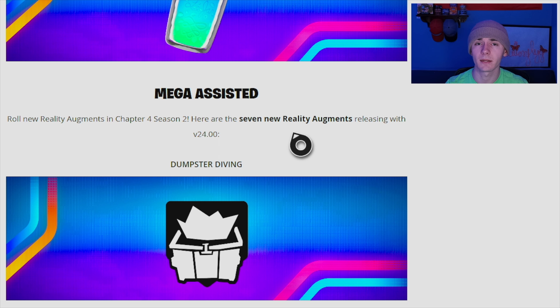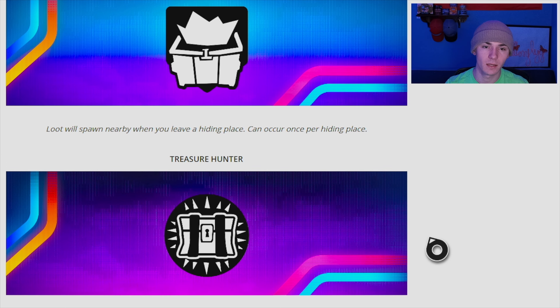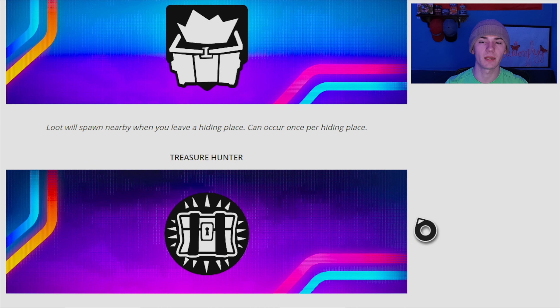We're getting seven new reality augments with this update. The first is Dumpster Diving — assuming they didn't lower spawn rates of hiding spots, you could potentially find a dumpster, porta potty, and more compacted in one area, getting a good bit of loot without needing to hunt for chests.